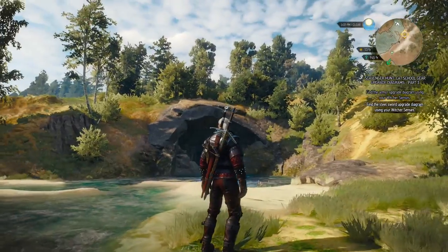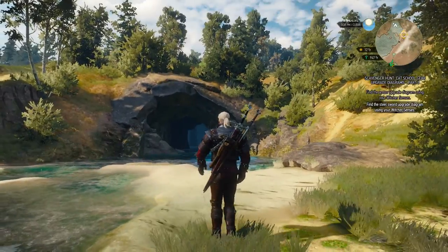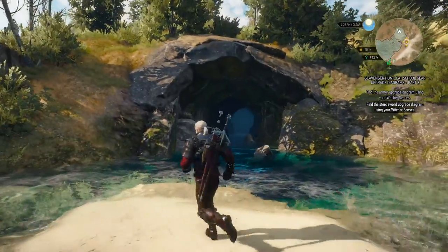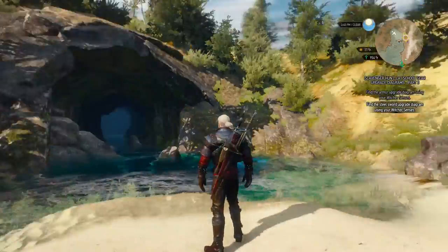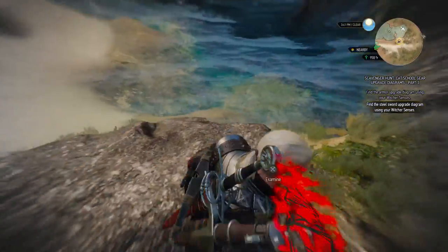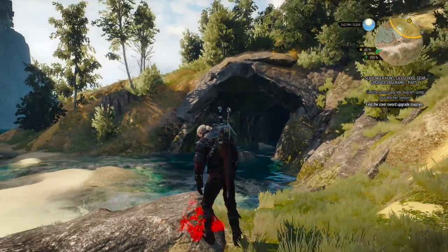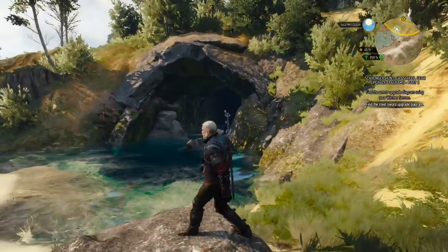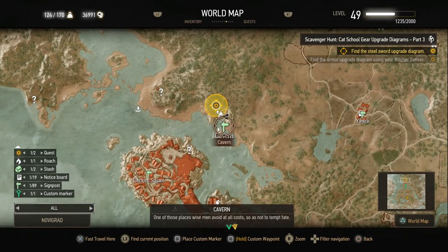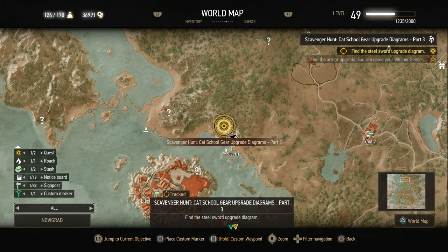Next up, north of Novigrad and east from the battle we did with the sand mage on this little beach — there's a giant cave with an earth elemental inside. I'll show you on the map: Novigrad right over here, and straight on top of it there's even a waypost for the cavern, the monster den. Let's head inside.